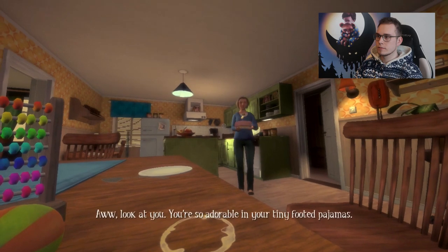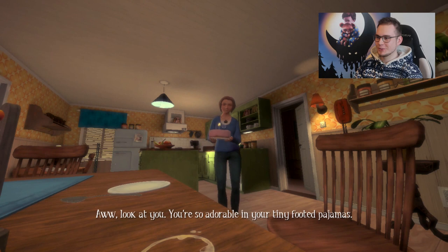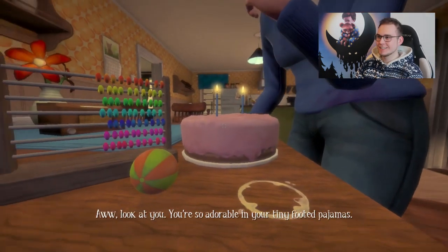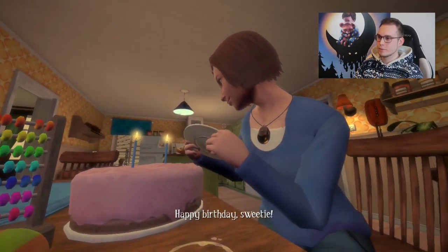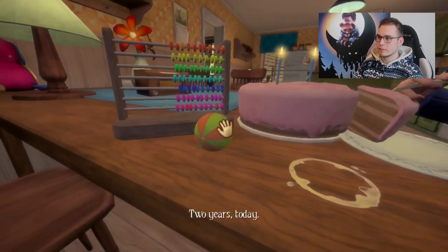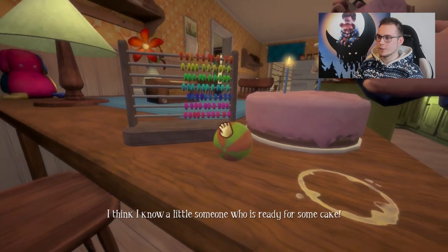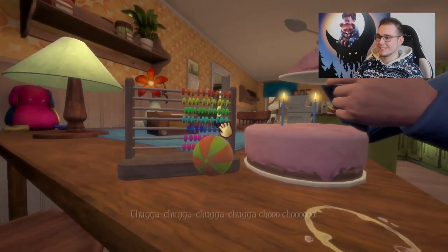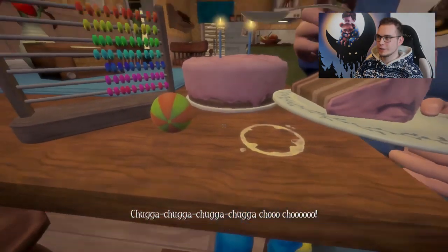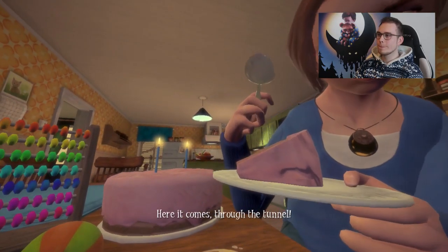'Oh, look at you. You're so adorable in your tiny footed pajamas. Happy birthday, sweetie. Wow, two years today.' Then mom starts doing a little train game with the cake: 'Chugga-chugga-chugga-chugga-choo-choo! Here it comes, through the tunnel, choo-choo!'